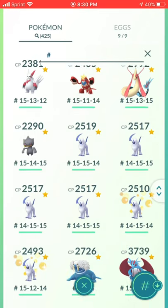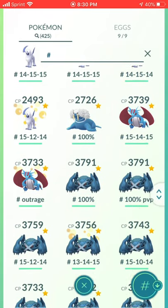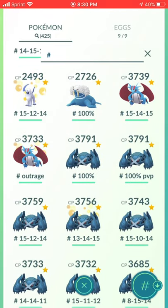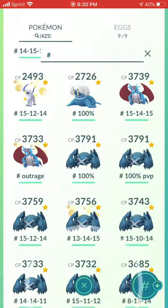Cradily, Milotic, Banette, six maxed-out Absol — Kaito loves Absol so I was like, let's make a full team, we can do some interesting raids with it. Walrein, Salamence — I have a non-Community Day Salamence and then one with Outrage. I kind of want to make a full team of Salamence in the future.